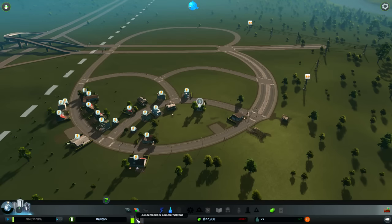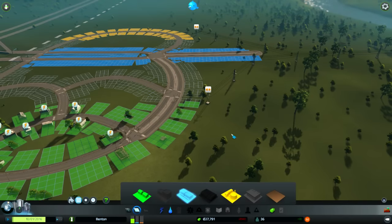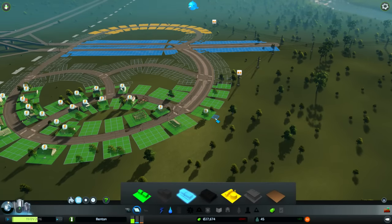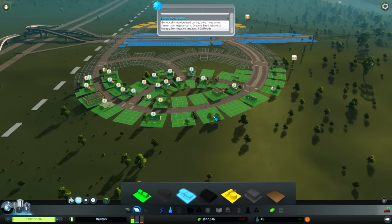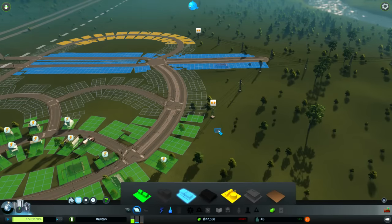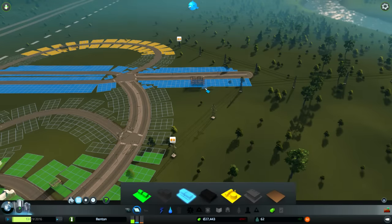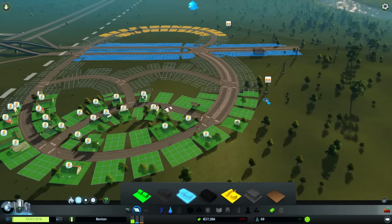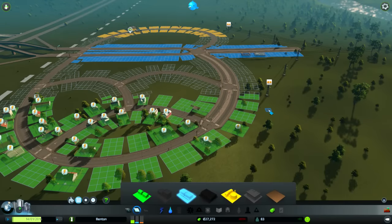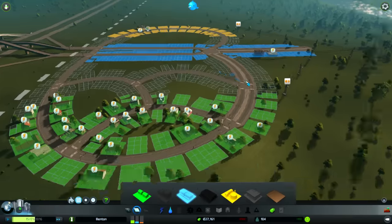High demand for residential - very nice. Now once they get power, which should happen very soon, once they fill in this direction. Achievement unlocked - Pioneer. Genetically manipulated corn grows three times faster than regular corn. There we go - got some commercial. Why is everybody building away from the power? That's just weird. We got some industrial going up.